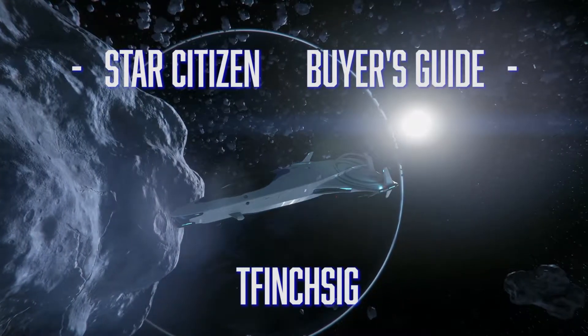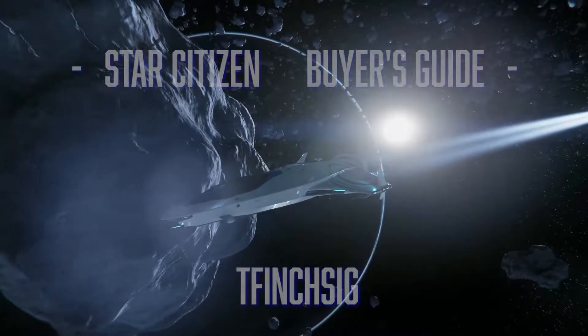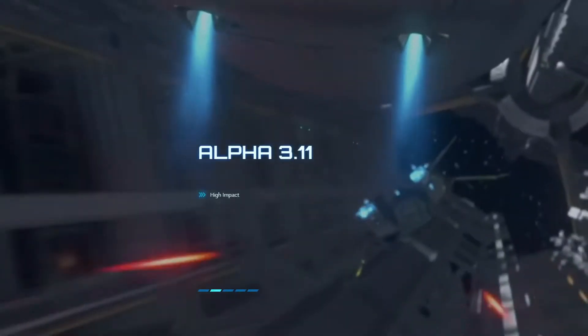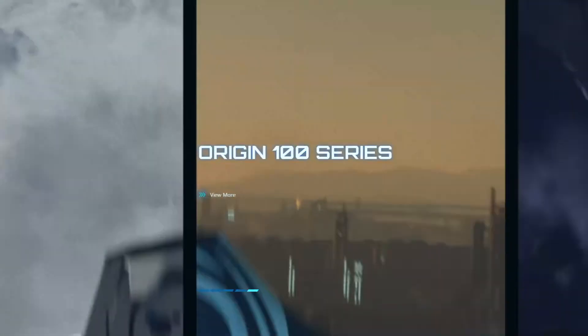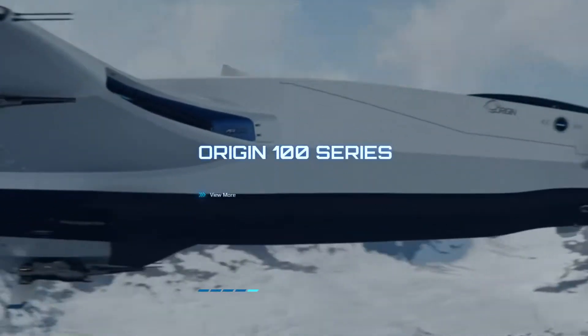What's up guys, T Finchzig here back with another Star Citizen buyer's guide video. Today is a very exciting day — we just got Alpha 3.11, and along with it we have three new ships: the 100i, the 125a, and the 135c, all from Origin. They're all variants of the 100 series and today we're going to take a look at those ships.